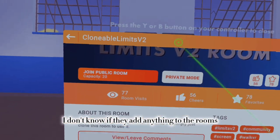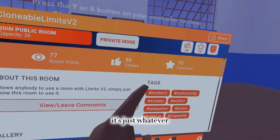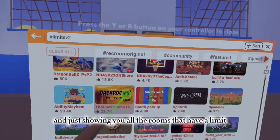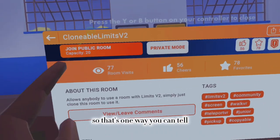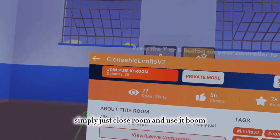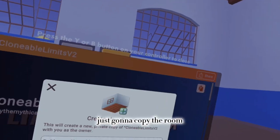I recommend this one — most trustworthy. As you can see it says Limits v2 as a hashtag, showing all the rooms that have a limit. That's one way you can tell. For anybody with a closed room, just close the room and use it — just gonna copy the room.